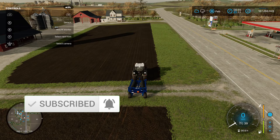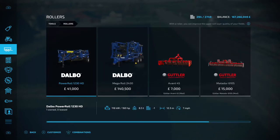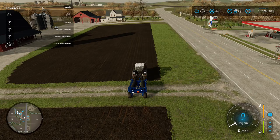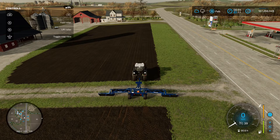Once the whole field is planted, you'll want to roll over it with a roller. Go into the shop menu, up to tools, then to rollers. Any one in that menu will roll your seed into the ground better. I've gone for the Power Roll 1230 HD — personal preference. As with the planter, press LB and A to unfold it, then LB and B to lower it. Unlike the planter, you don't need to turn it on — once it's lowered you're ready to go.